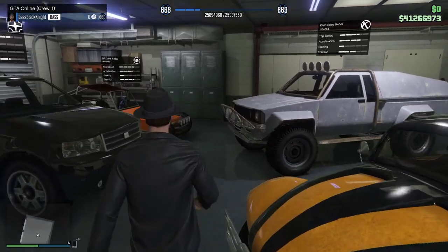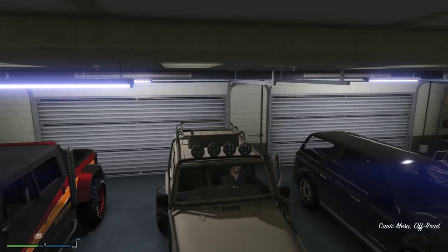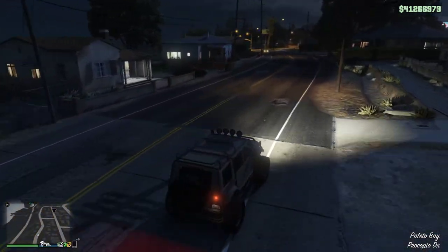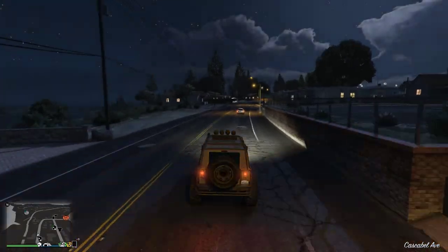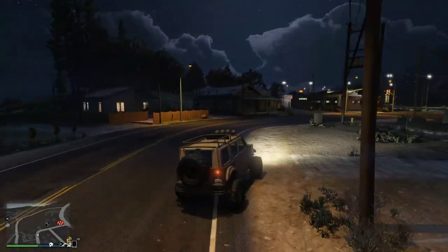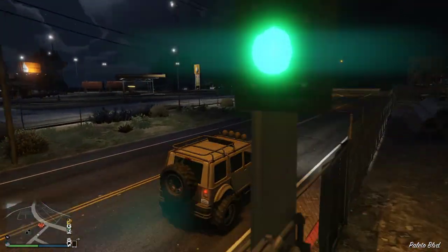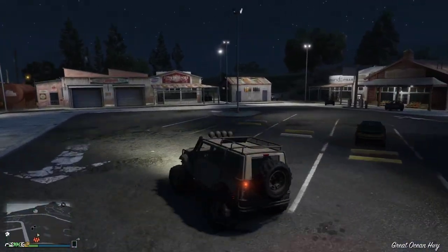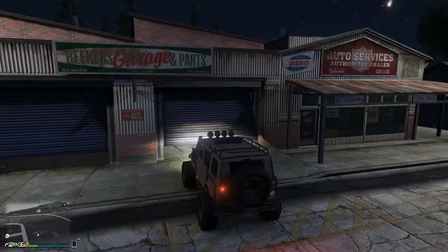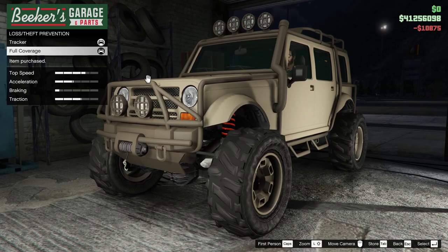Everything is insured but the Mesa — let's fix this right now. I'm not letting that go. I'm in a closed crew session so I don't have to worry about someone flying down on me. We'll get this insured and then zip over to the other garage. I must have gotten the Mesa and put it in the garage and never took it out, which is another reason I should probably get rid of the Land Stalker — there could always be something better.